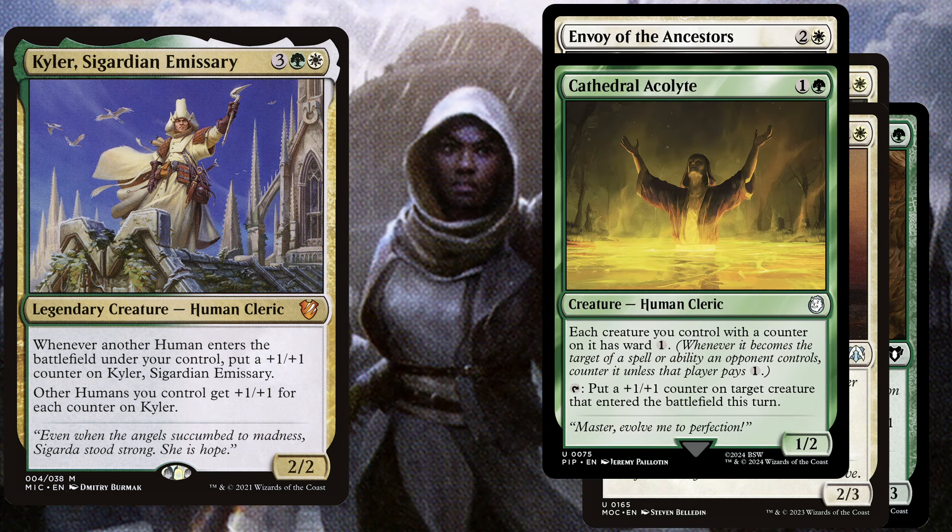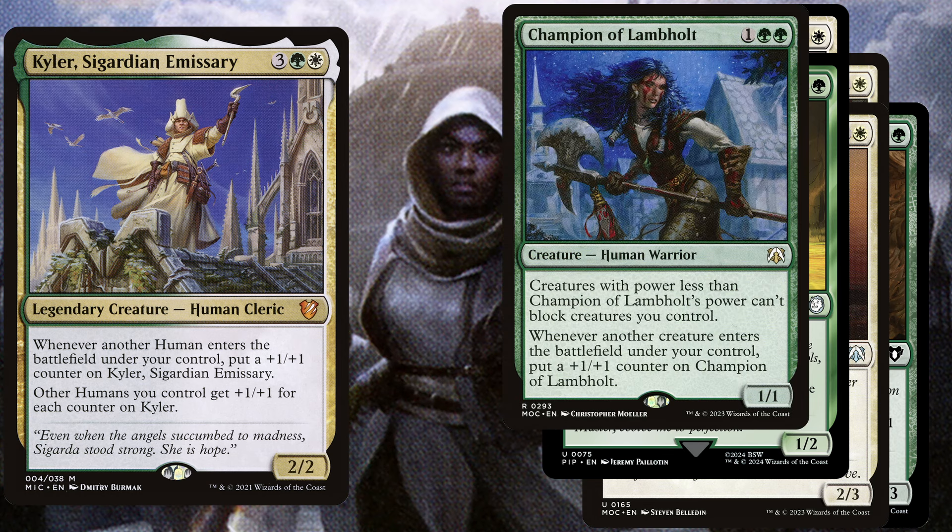We also play Cathedral Acolyte, a 2 mana 1/2 — each creature you control with a counter on it has Ward 1. You can also tap it to put a +1/+1 counter on target creature that entered the battlefield this turn. And for even more evasion we play Champion of Lambholt, a 3 mana 1/1 — creatures with power less than Champion of Lambholt's power can't block creatures you control. Furthermore, whenever another creature enters the battlefield under your control, put a +1/+1 counter on Champion of Lambholt.